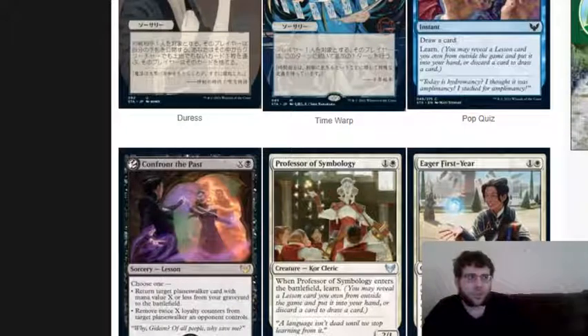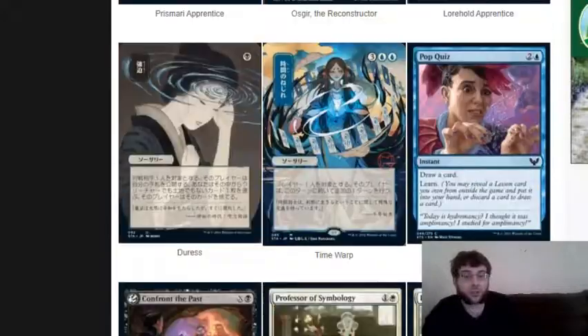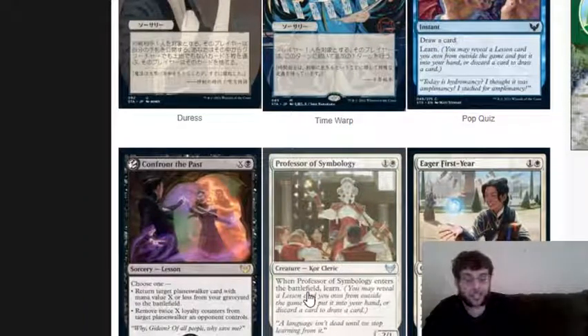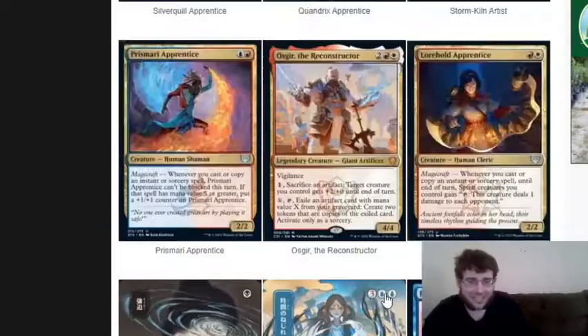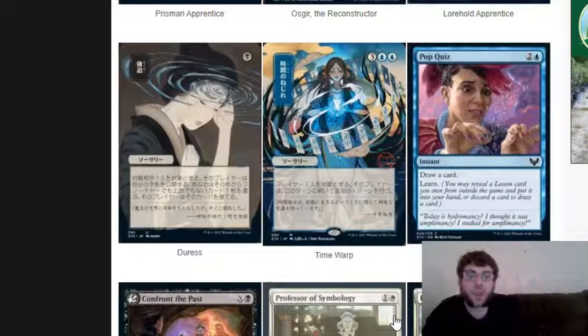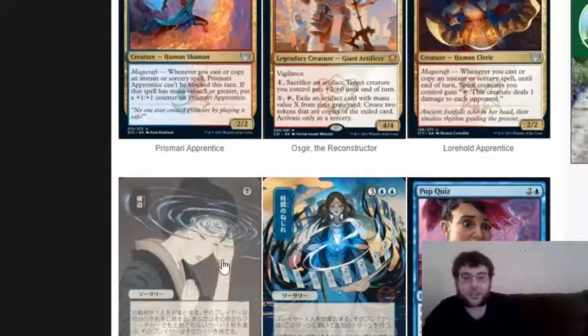That card is really good - especially in planeswalker decks, against planeswalker decks, or just against planeswalkers. Given what's going on in the lore, are we implying Liliana is actually going to try to bring Gideon back from the dead? If he's brought back, what would he be like? Elspeth was still a white planeswalker even after coming back from the Underworld, but Theros death is very different from death on other planes. Gideon died on Ravnica being incinerated - I don't know if you can bring him back so easily. Pot Quiz is one blue and two of any color, an instant common: draw a card and learn. Again, lesson card - or you could just get an extra card by discarding a card.